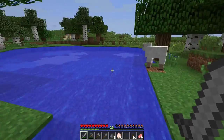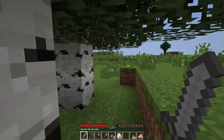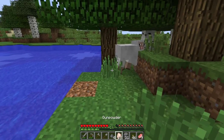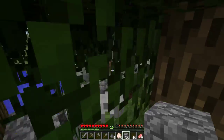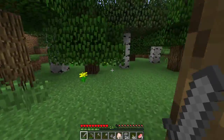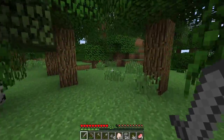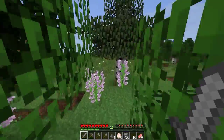We found a sheep! We don't have iron on us, but you can make shears to shear the sheep, which gives you more wool. We're going to trap the sheep here so it doesn't run. I'm going to go grab two iron from the base and make some shears. If you just kill a sheep you only get one wool, but if you shear the sheep you'll get two to three, maybe even four.